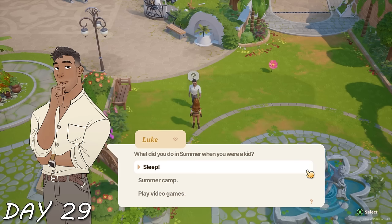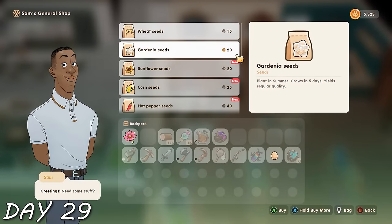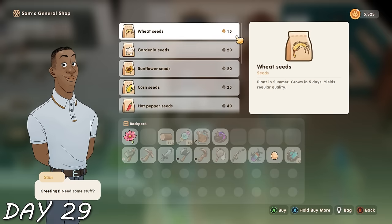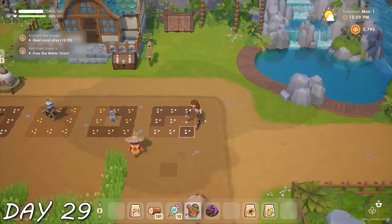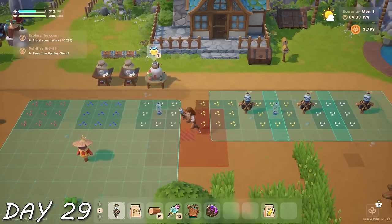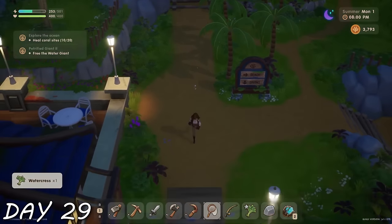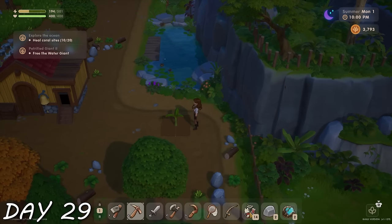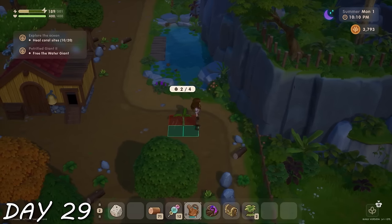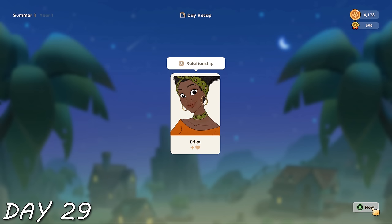I got all the new summer seeds a poor little farmer could afford and planted every single seed I could get. Then I reworked my farm. I did some foraging because there were brand new forageables, and remembered after the tree planting festival I was gifted a tree. I made a little area by the coop for trees — the goal was to get more trees than this. I also got a heart with Erica.